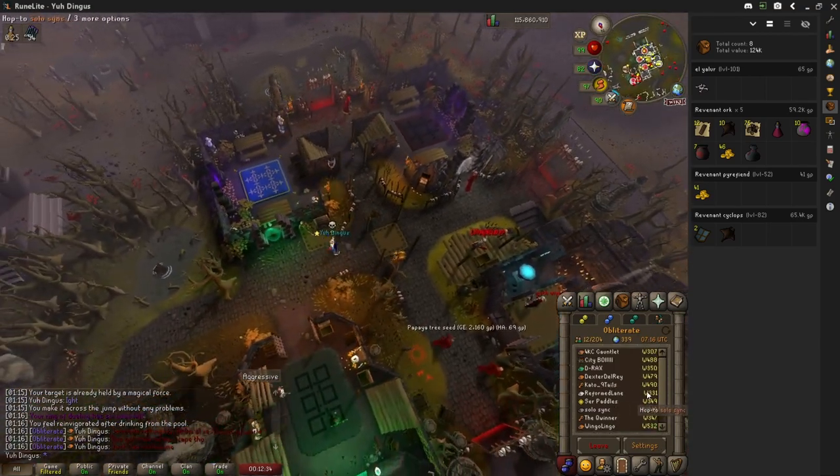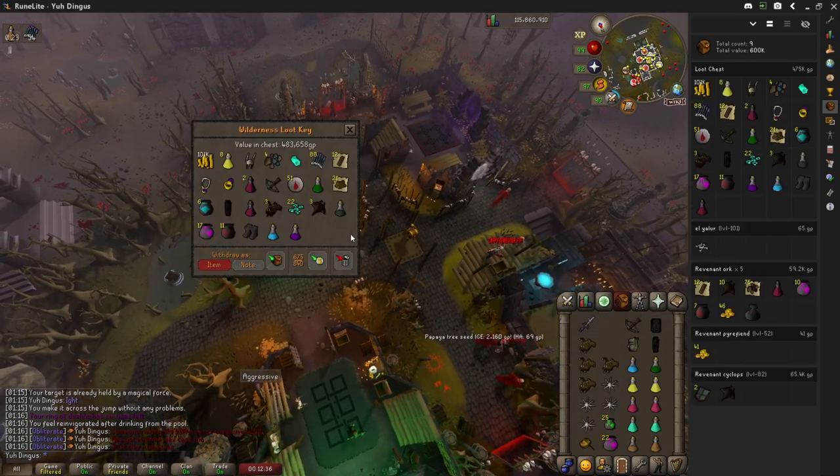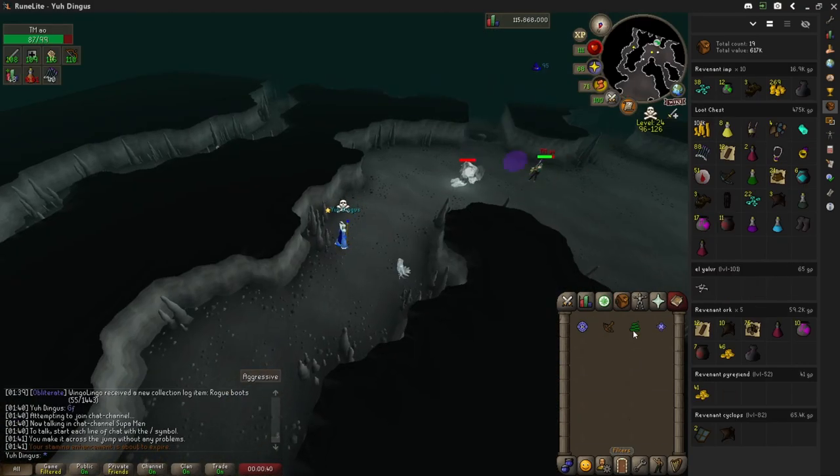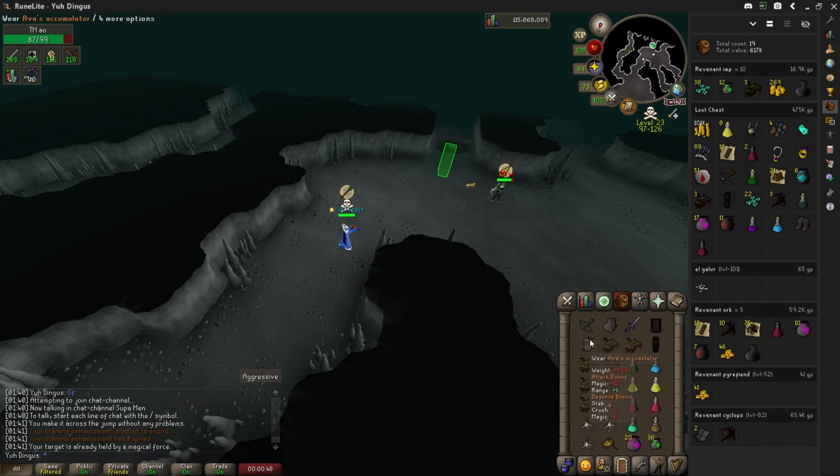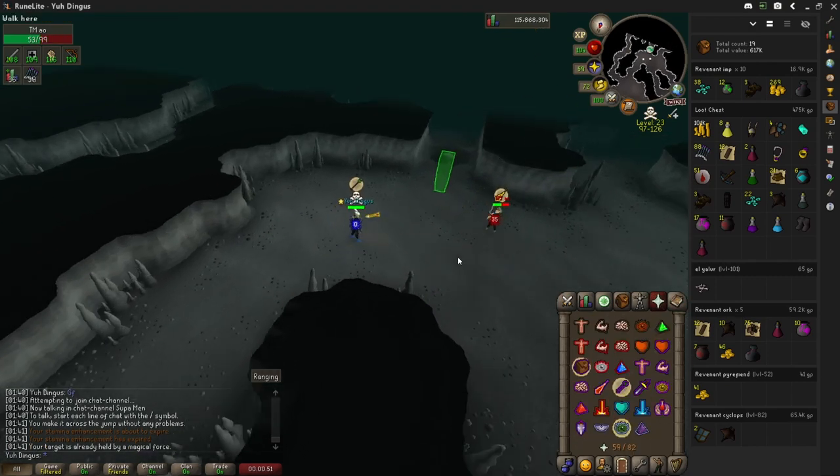With our first PK loot, we open the chest and we get roughly 450k — very nice. I'm gonna talk over this next kill because this is the funkiest kill, hands down, I have ever gotten in the wilderness.